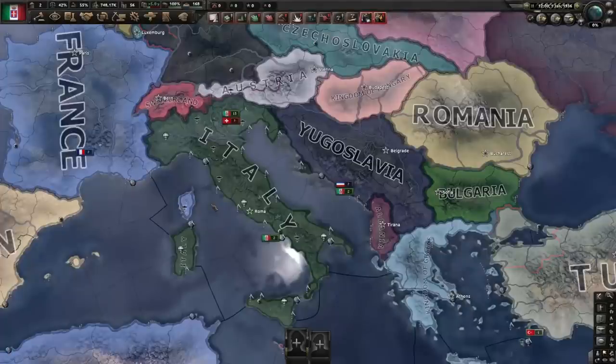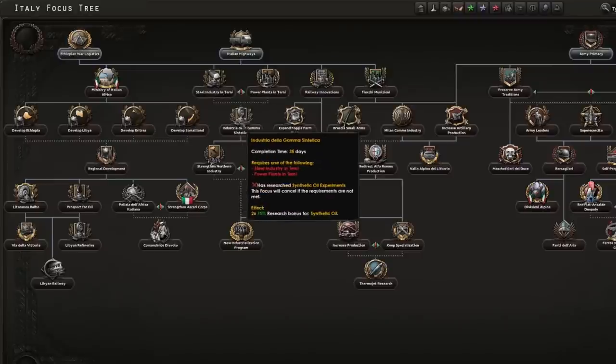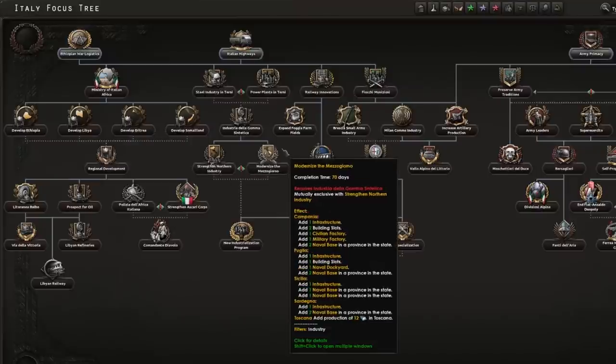Italy's industry is by far their biggest weakness. In terms of factories, they are a lot better than they used to be with the By Blood Alone DLC, but they're still one of the weakest in the game. There are quite a lot of focuses which provide boosts to your industry early — you should complete the ones which give you the most factories, pretty much going down the left side of the tree. The longer your factories are working for you, the more value they give you over the course of a game.